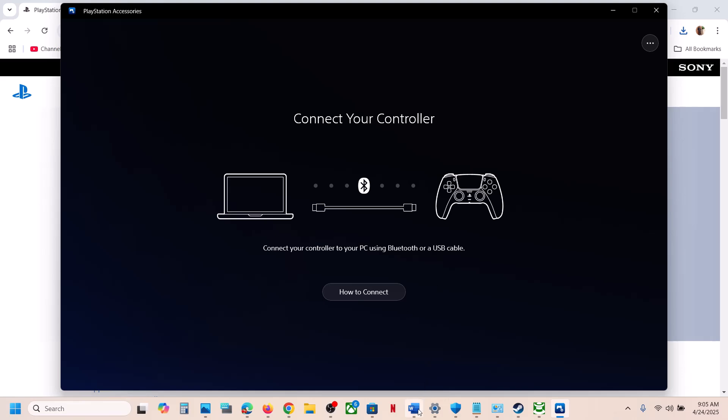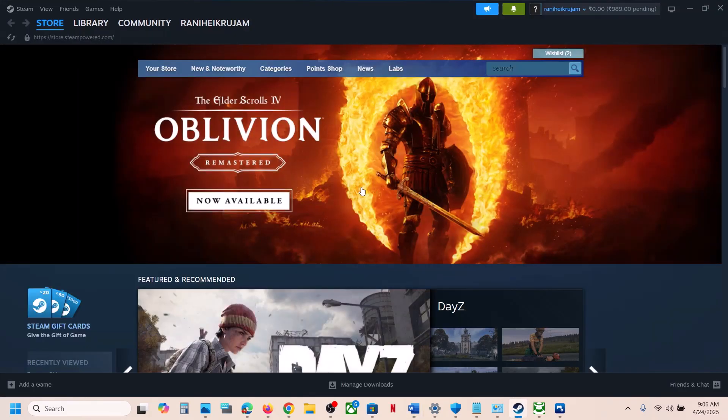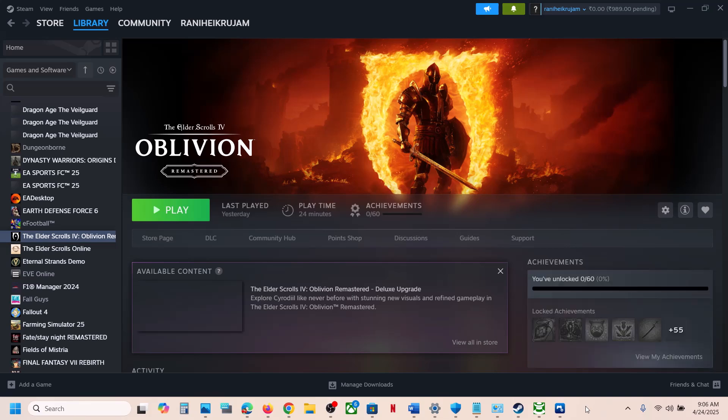If nothing is working, the next step is to use a wired connection. Connect your controller using the USB cable, then launch the game and check. One of the steps shown in this video should help you get the controller working with your game. Thank you so much for your time — please like this video and subscribe to my channel.